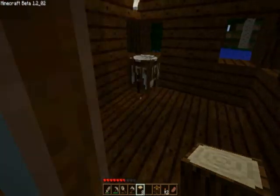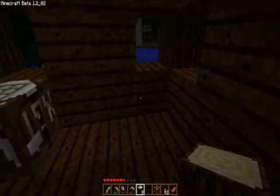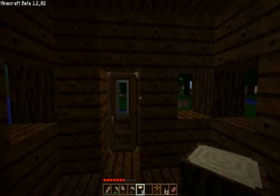And if you furnish the inside, you can usually put a workbench, chest, furnace, and I usually put a bookshelf about right here. So this is the Pueblo. I hope you enjoyed the video. Thanks, see you again. Bye.